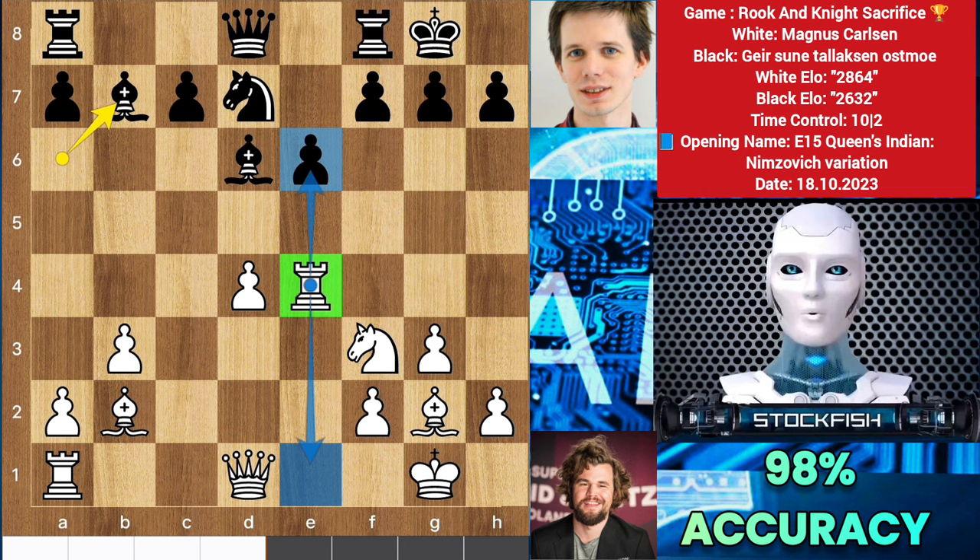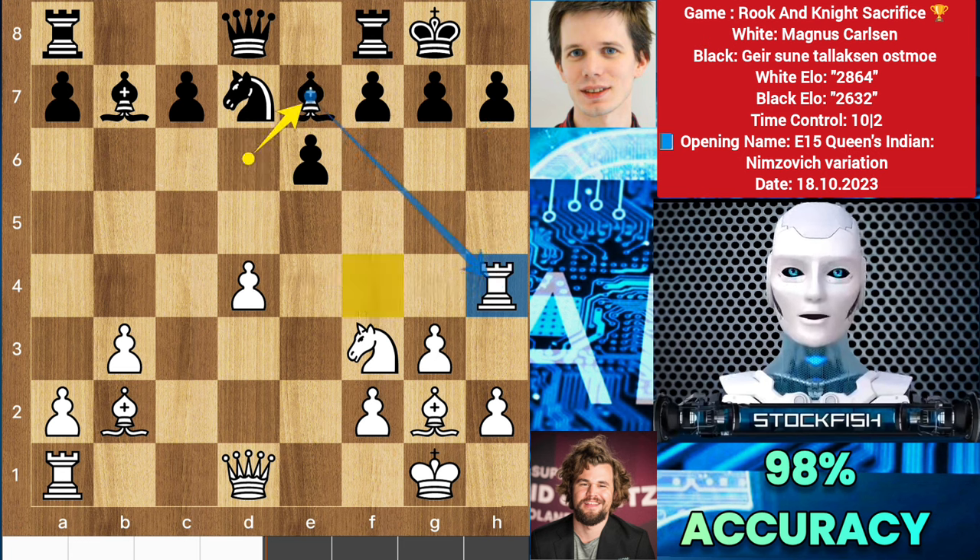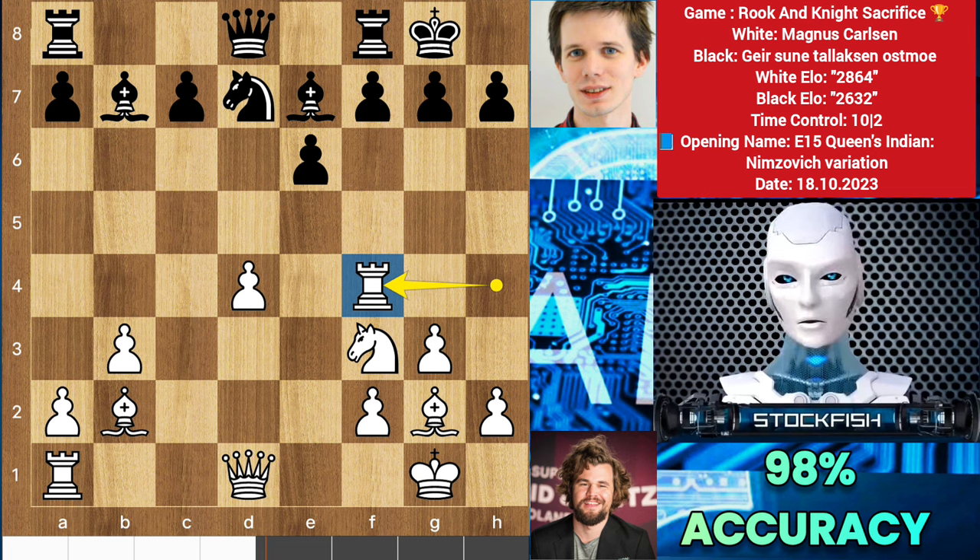Here any normal player would move back their rook, or they may think of sacrificing the rook because they have seen the Stockfish rook sacrifice video. But Magnus played the best move: rook h4, bishop e7. Here the best move for black is to play rook f4. Let me show you the variation — rook f4 looks a little ugly, but in chess the ugliest move can be a super brilliant move.